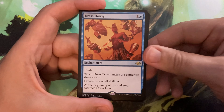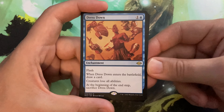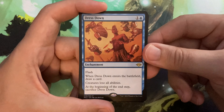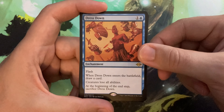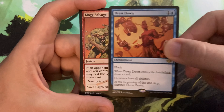And there's our rare — Dress Down. Costs 1 and a blue. It's an enchantment, it has Flash. When it enters the battlefield, draw a card. Creatures lose all abilities. At the beginning of the end step, sacrifice it. I can see if Splinter Twin ever becomes a thing again, yeah, they could just use this to shut it down. That's pretty good against it. Yeah, I like it.